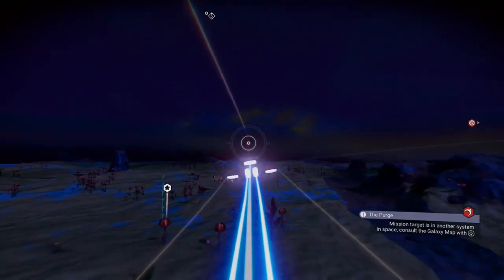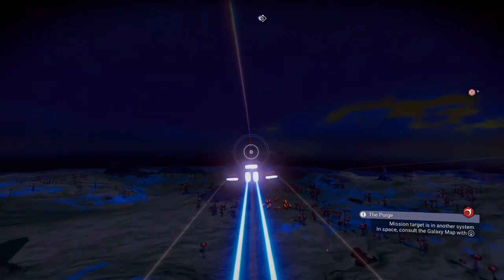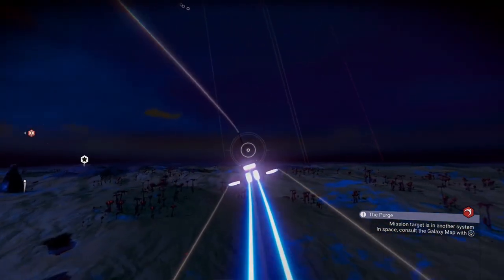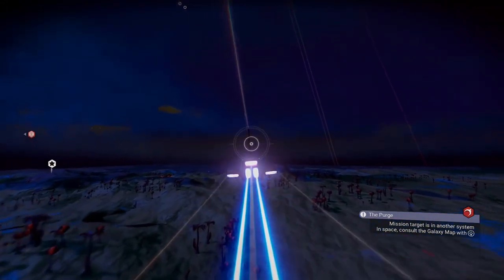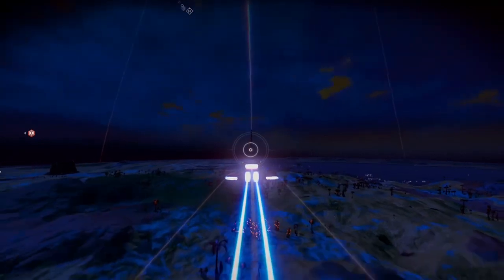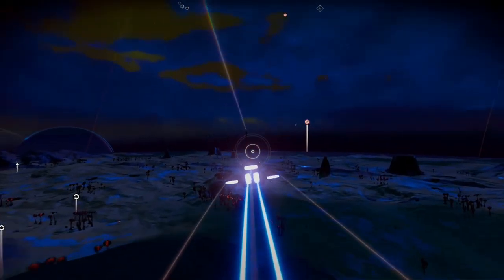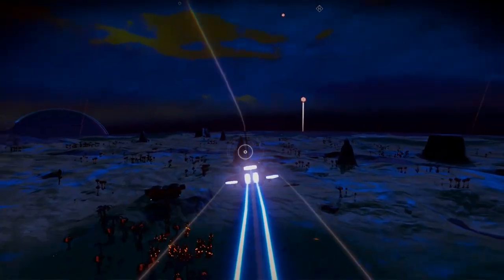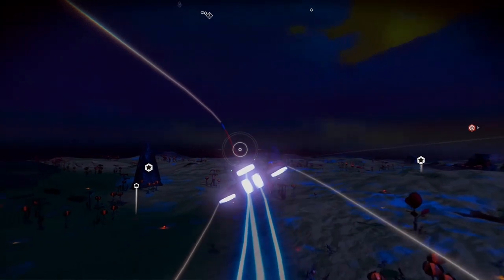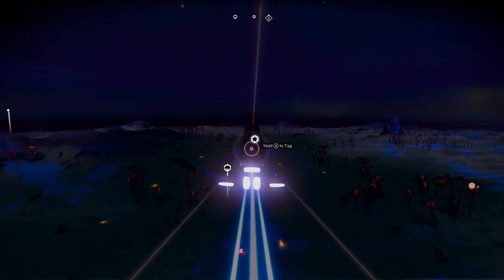Also, if you notice, there's a lot of flora thickets around this area. It was a deciding factor in choosing an area to look for hotspots. Since we're going to need flora to craft the stasis device, just in case we're short, I wanted it to be close by. You can also see the base right there is built in a thicket, so that'll give us easy access to that flora.